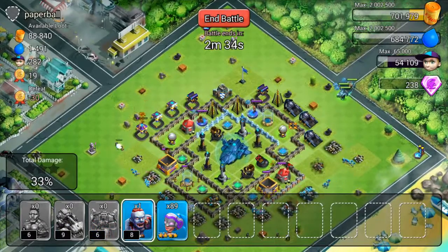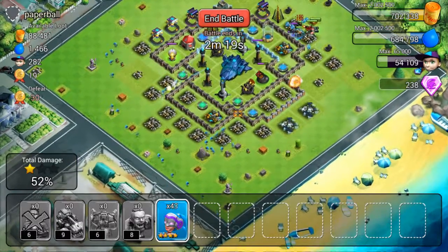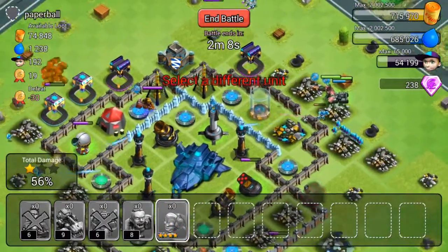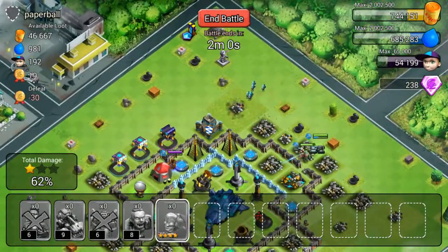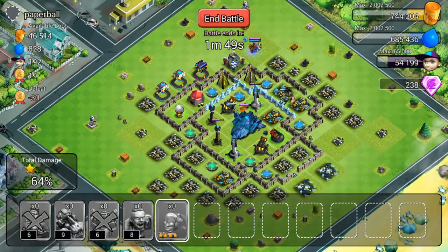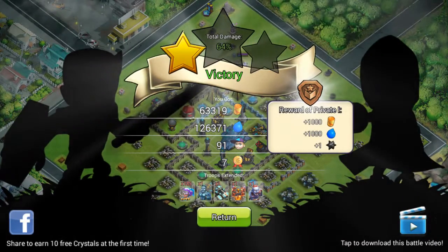Now dropping the heroes from the top — we already got 33%. The best thing about these troops is they are really fast in attacking: 43%, 52%, 1 star — really really fast. I think we are going to get 2 stars at least, let's see. 2 of our heroes got killed, 2 are still alive with full health. We only got 1 star — it is really hard to get the 2nd star. No, we didn't get the 2nd star: 64%, 1 star.